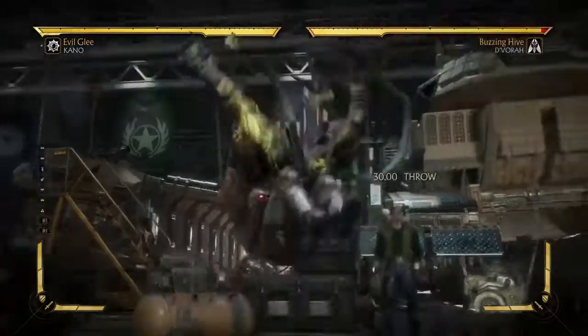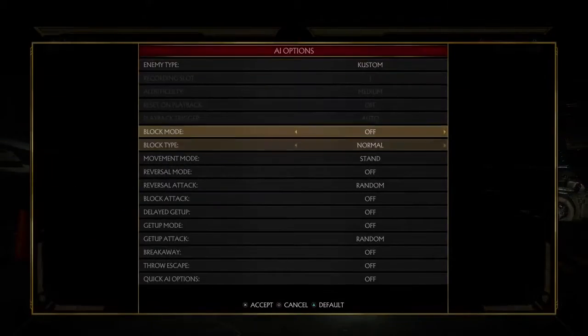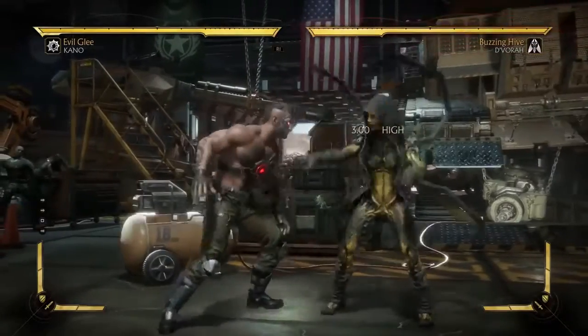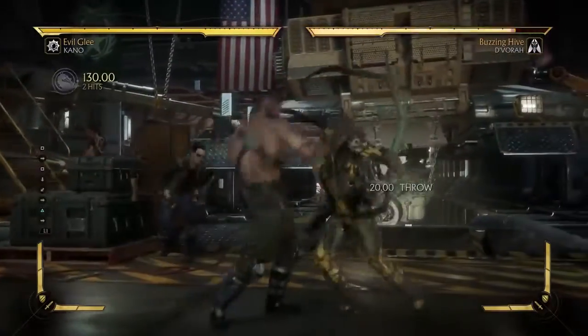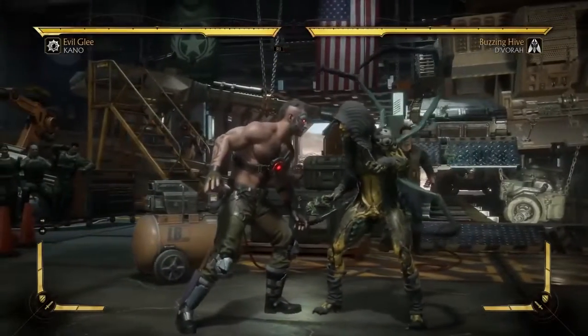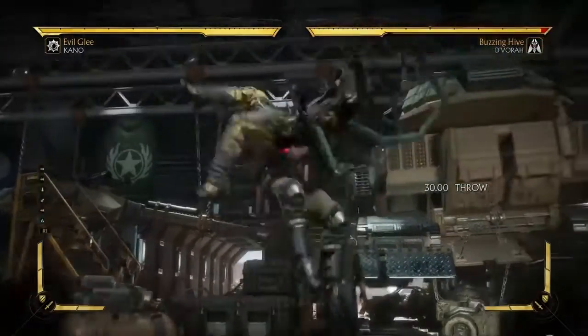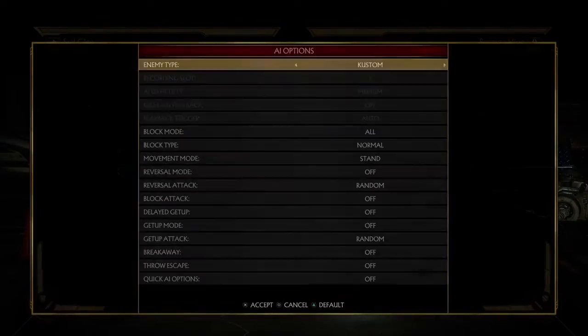Command throws are pretty useful because, just like normal throws, they are really great for mixing up your opponent. For example if Devorah is blocking, anytime you can go in it adds an extra layer to the offense. A regular throw does 140 damage, while his command throw, if you amplify it, does 180 — so we're talking about significant damage here.